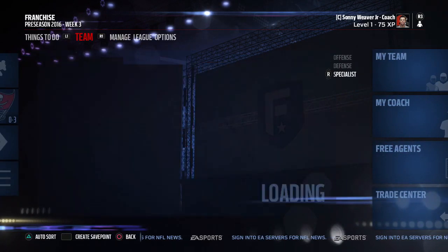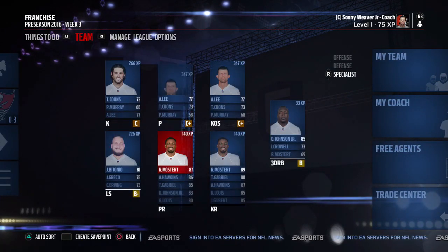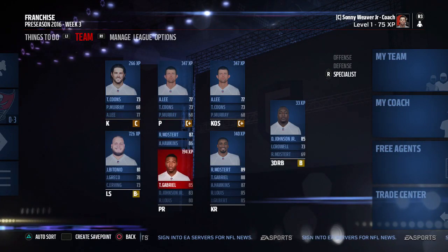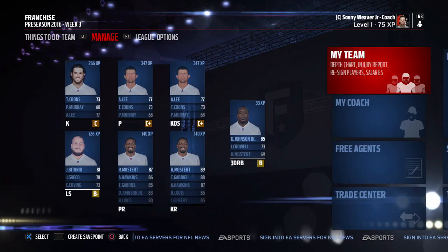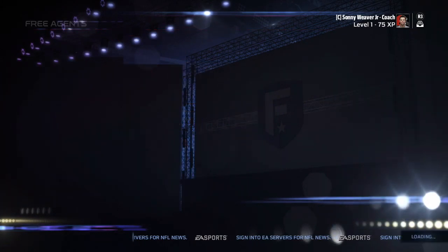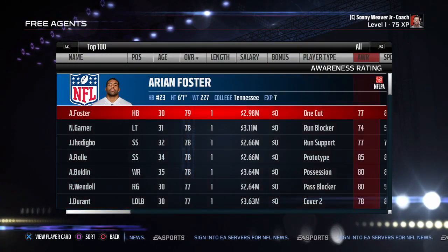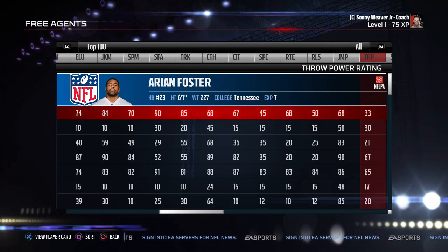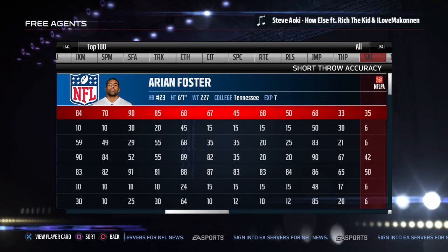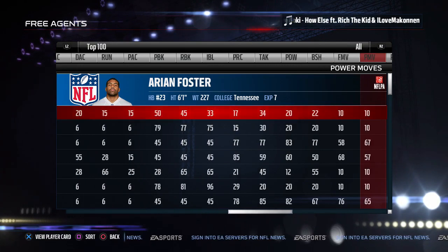We need better kick returners — our current guy isn't doing great. We want a 90-speed guy for exciting plays. Punt returning also helps set up field position significantly. We look through the free agency kick return options and find Reggie Bush, but he doesn't really fit the Browns' young team philosophy.